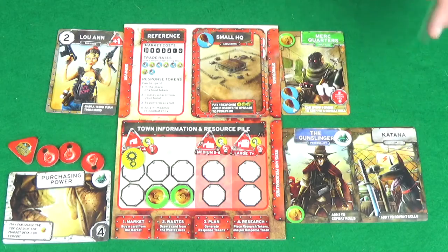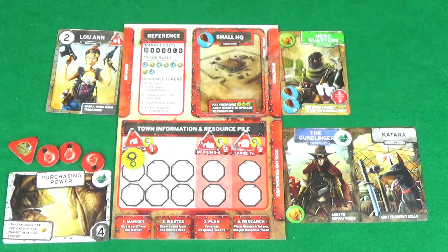Raids work very similarly — the defender chooses their bonuses and rolls the dice. However, the difficulty is set by the raiding player: they choose their combat bonuses, roll the dice, and adding their bonuses gives the difficulty level the defender must meet or exceed. If the defender fails, the raiding player wins and may pick one structure in the defender's town to be discarded, or alternatively pick two resources from the defender's town to add to their own resource pile.